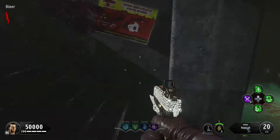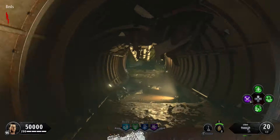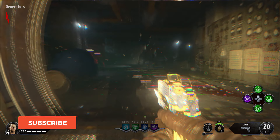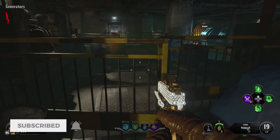And now for the final piece, you will need to go down into the bunker and head into the generators. From the beds to the generators on the right side entrance, go there and immediately look to the left and there will be a part location behind these barrels.